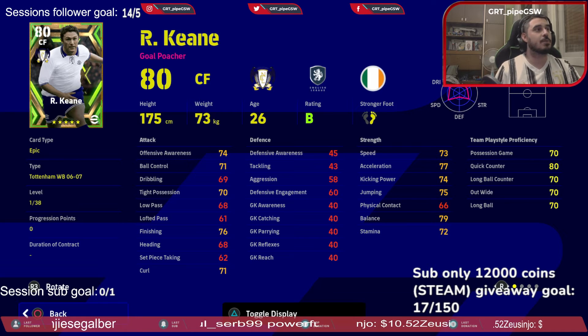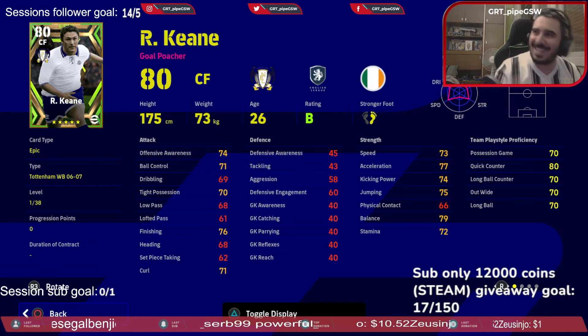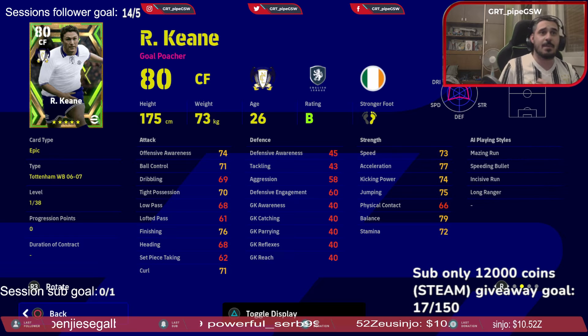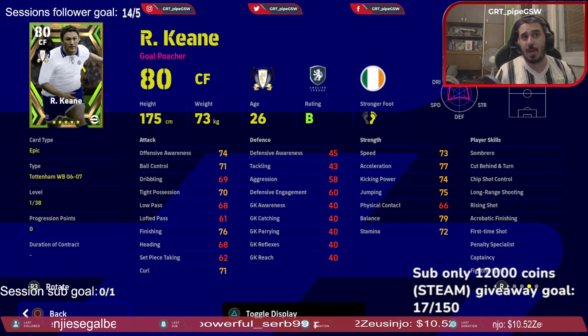Robby Keane — sorry, Robby. Finishing is what you need to increase with him, kicking power as well, stamina as well. He has rising shot, long-range shooting, cheap shot control, sombrero, first-time shot, captaincy, fighting spirit, and acrobatic finishing.